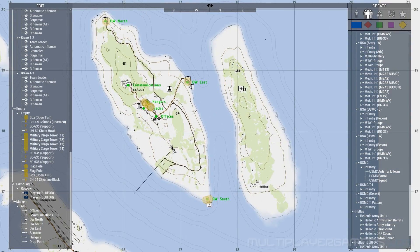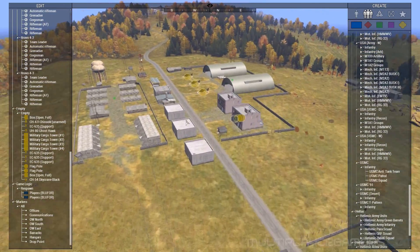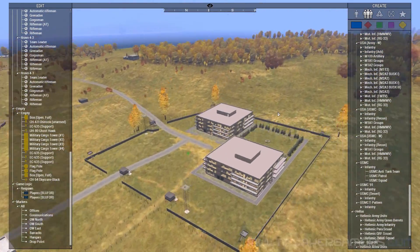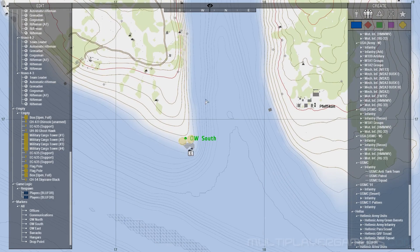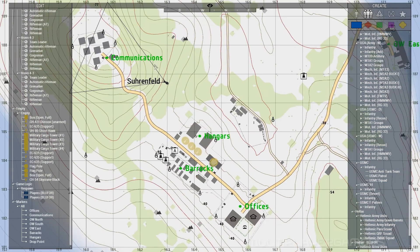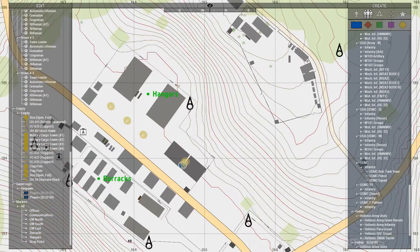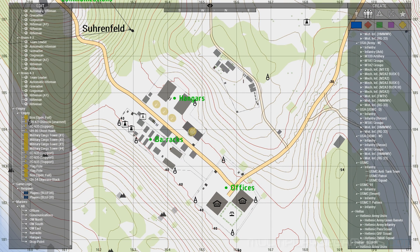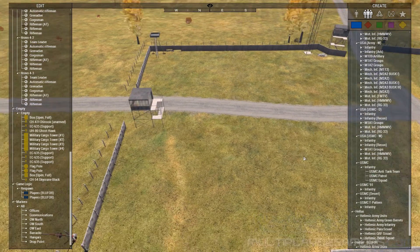As we can see, there are a ton of markers up here, and this is ultimately where the team is going to be. What the team is going to be doing is assisting in the evacuation of this island. I have marked out areas: Overwatch South, Overwatch East, Overwatch North, Communications, Hangars, Barracks, and Offices. The team's spawn point is right here, northeast of the barracks. They're going to be assisting in the evacuation of this area.